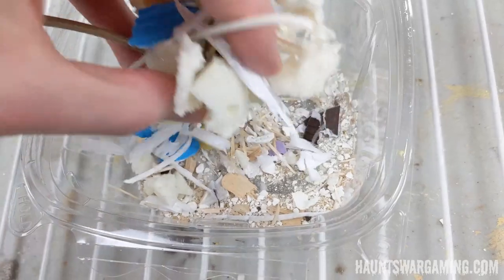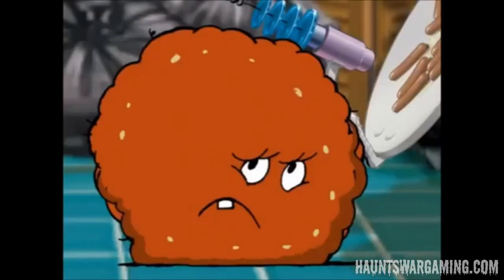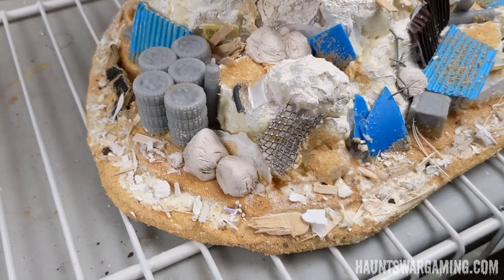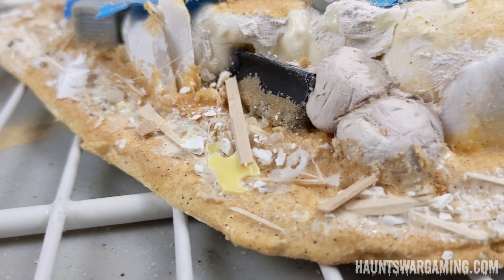At this point my table was covered in scraps — look at this mess! I swept them up into a small container and sprinkled them onto some PVA glue which I put around the edges of the pieces. The main reason was to hide the foam board, but it ended up looking pretty good.